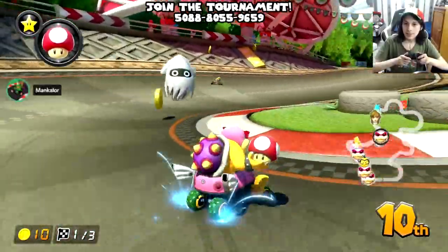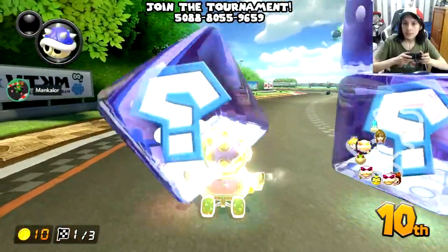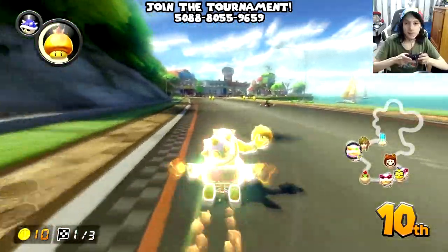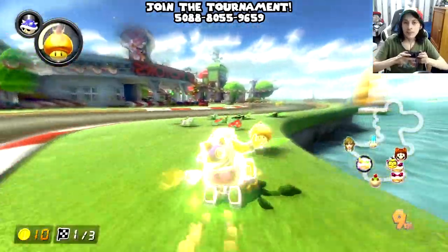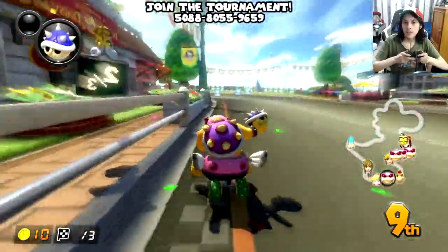Now we're next down with coins. A lot of ROIs in here. Then again, it's 150, so it's either going to be a lot of ROIs and Ranoigis. Alright, lap 2.